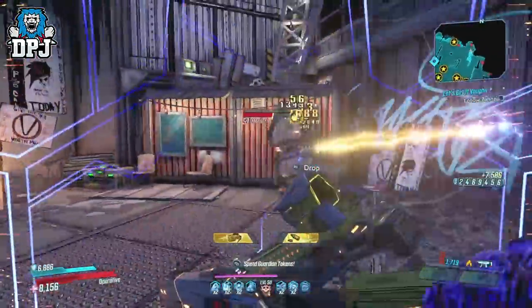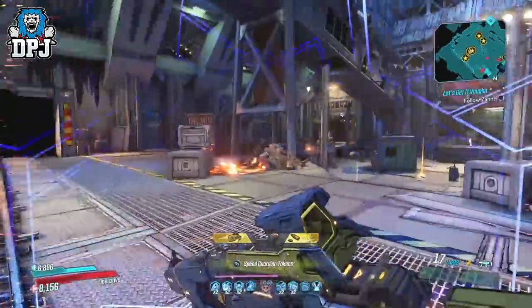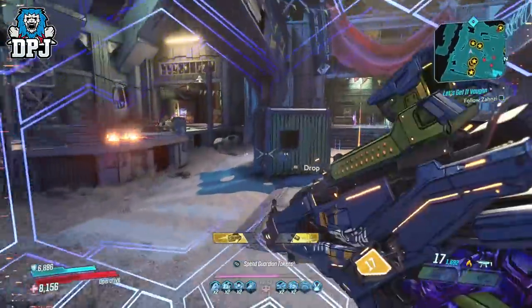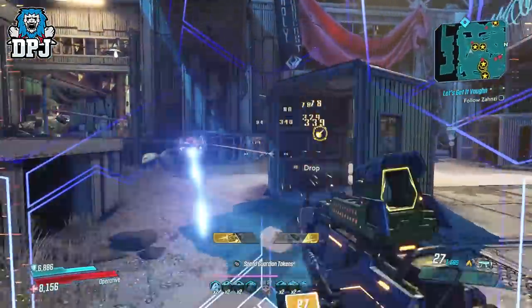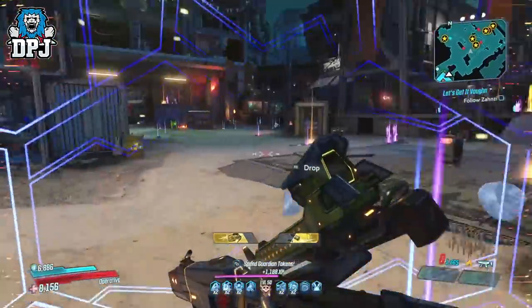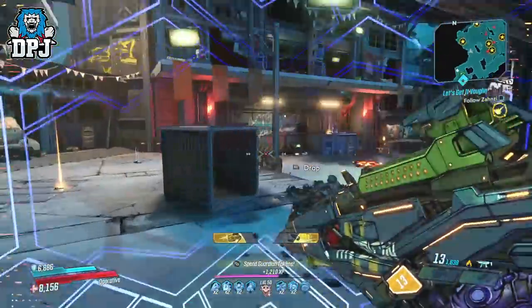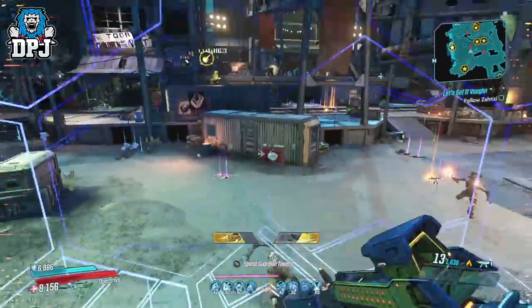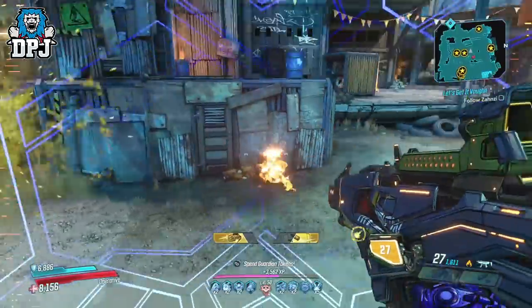The other day I posted a Zane build which I called Max Damage. The build is great, it's super powerful and allows you to do some great things on Zane. That build is a lot different to this one though — this one in my opinion is more of an everyday build you can go on using and making your own with Zane. Since the Seeing Dead class mod was introduced, I've wanted to revisit an old Subzero build I did a while back.